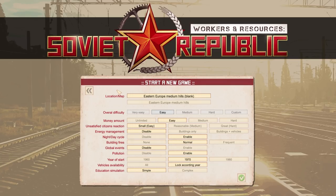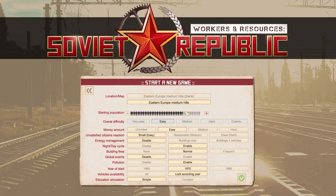Now this game can be very difficult if you set it to be very difficult. Right now the location is Eastern Europe, medium hills, blank. We can set the population, and over here difficulty — if you're playing for the first time, easy is probably a good idea. We're going custom. Money amount we'll set to medium. Unsatisfied citizens, let's leave it at medium. Energy management — on easy, buildings don't need power, but if you enable this, every building and town needs power supply.